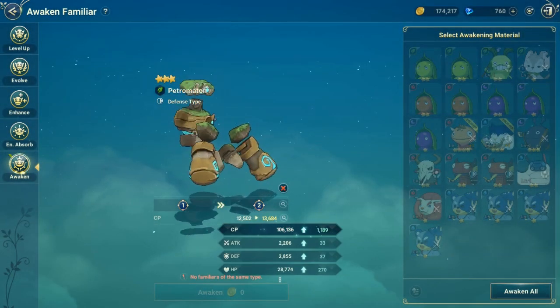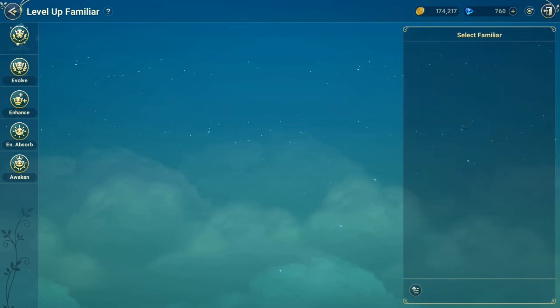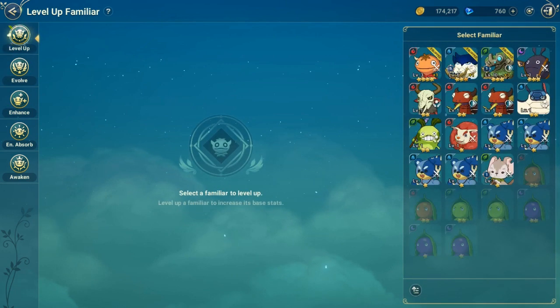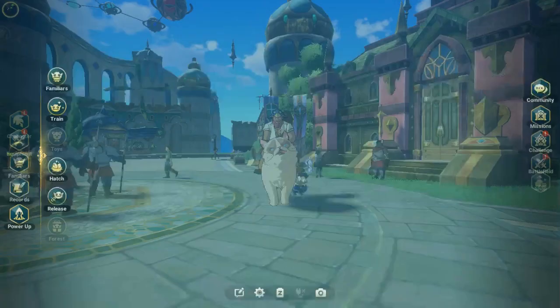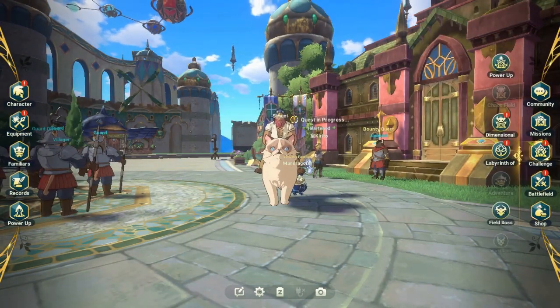Seperti itulah informasinya. Untuk berbagai jenis tipe, ada defense, attack, dan STR. Dan lu bisa kasih jelly juga — jelly itu untuk naikin strengthnya ataupun defensenya, terserah yang kalian tuju, sesuai karakter yang kalian punya.